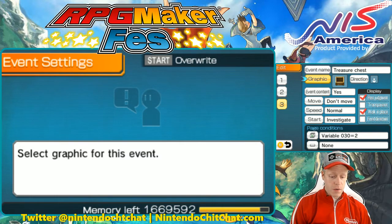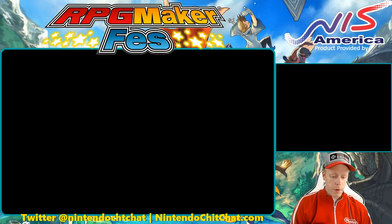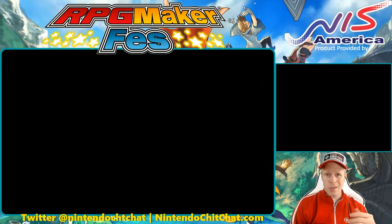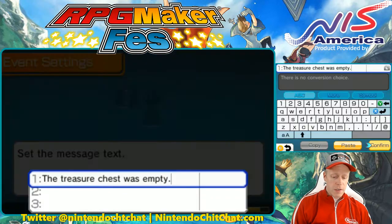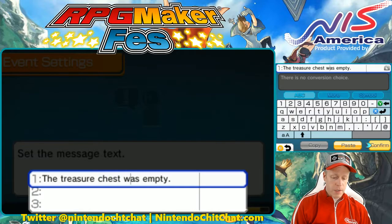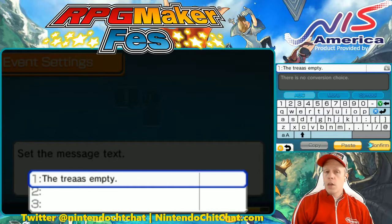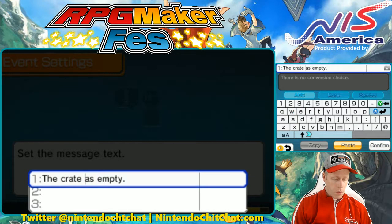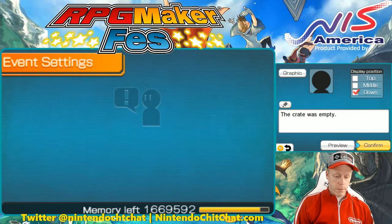You also want to go into the text on the third page, because if they go back to this treasure chest or crate and investigate, it will bring up a little dialogue box. It says 'this treasure chest is empty' — you can change this to say 'this crate is empty' or 'was empty.' Pretty simple. Just delete this and put in something like 'the wooden crate was empty.' There we go.